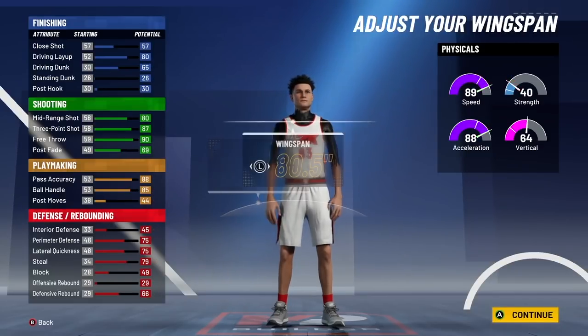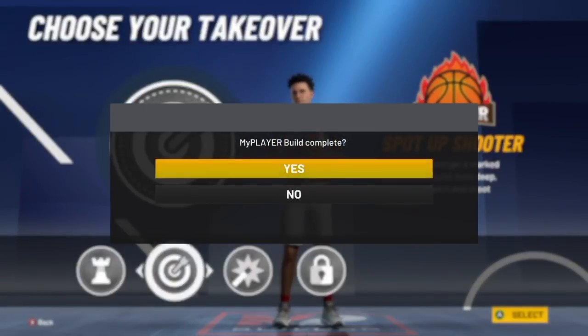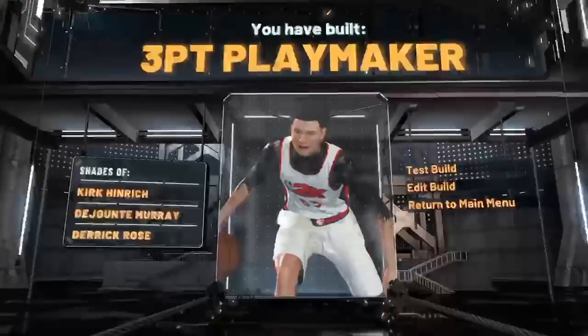Don't touch offensive rebound and set defensive rebound to 65. Height is 6'4", minimum weight, and wingspan at 83.2. Sharpshooter takeover works, but playmaker takeover works as well — either way it will not change the build name. As you can see, we've built the Three Point Playmaker. This is a really solid build used competitively, and it's a great way to be different from all the playmaking shot creators out there.